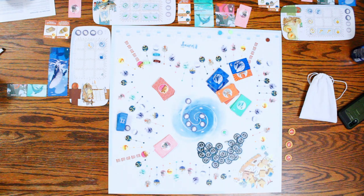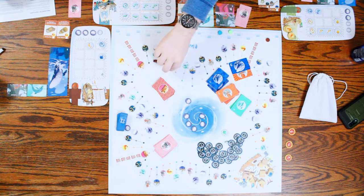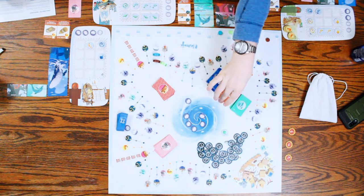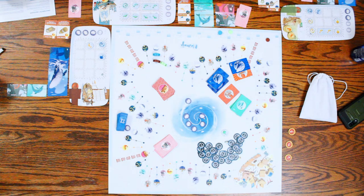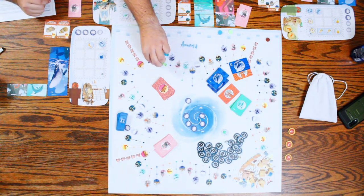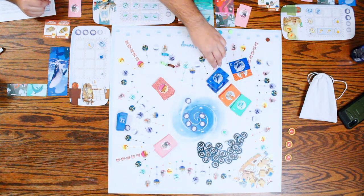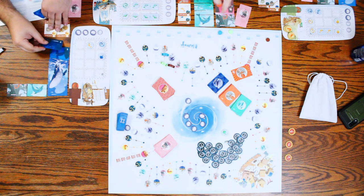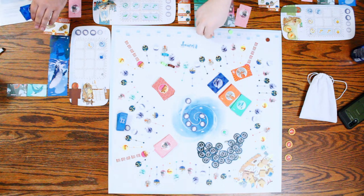I guess I will go for the whale — actually, I want to go for octopus, because that's number three for me. I'm also going to go for the octopus — could I have number three as well? Yes, you can. I might as well finish off my whale — I get five points plus three, and we all get three as well.